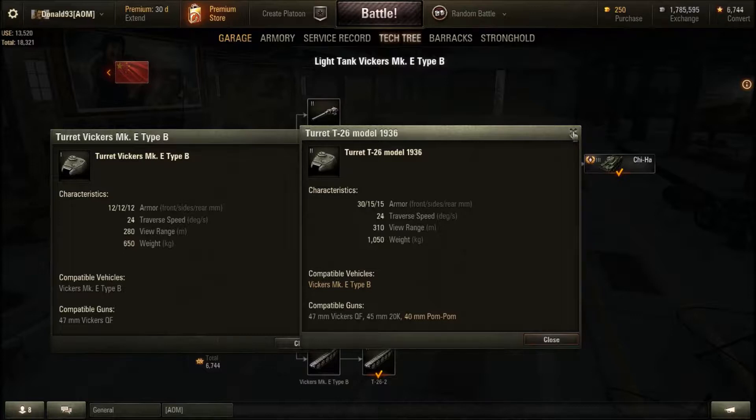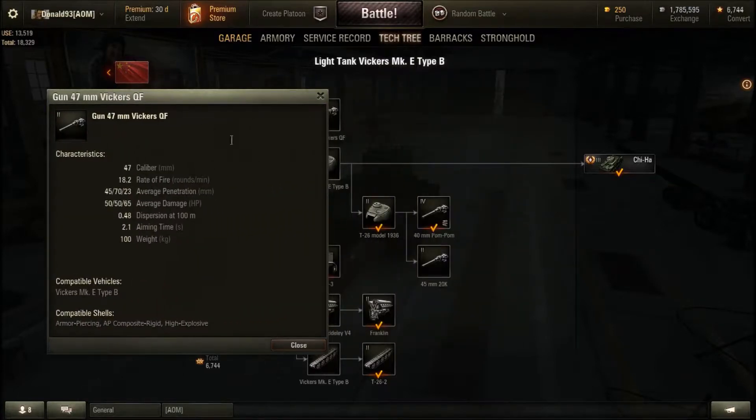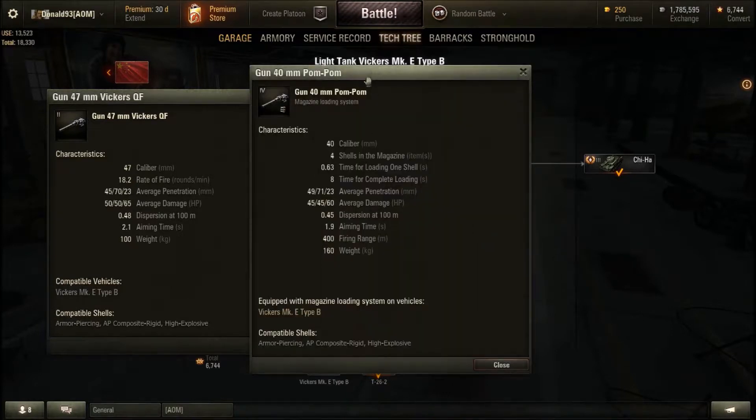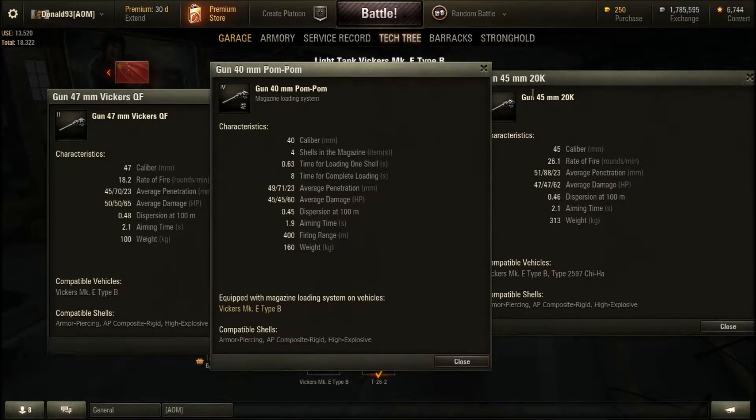Now the guns — you have three to use. If you just want to rush through the Vickers Type B, you can use the first turret and first gun throughout the tank line, and that is a viable option. The 47mm gun is not that bad: it has a high rate of fire at 18 rounds per minute, good penetration value and damage output, though its aiming time and accuracy are not that great. The 47mm gun is a viable option throughout the entire grind if you don't want to unlock the next two guns.